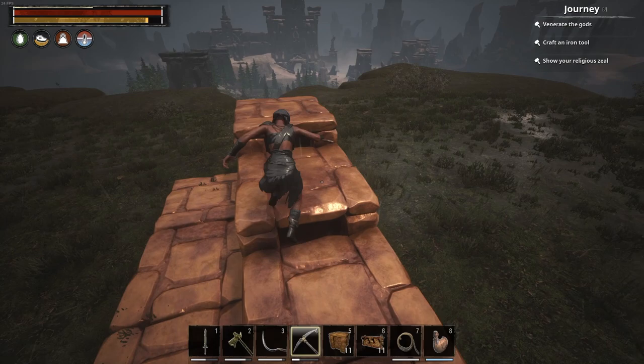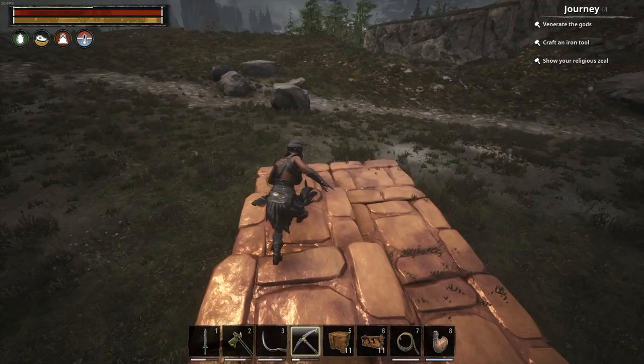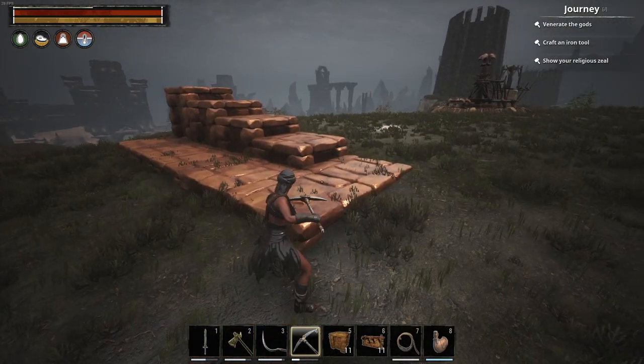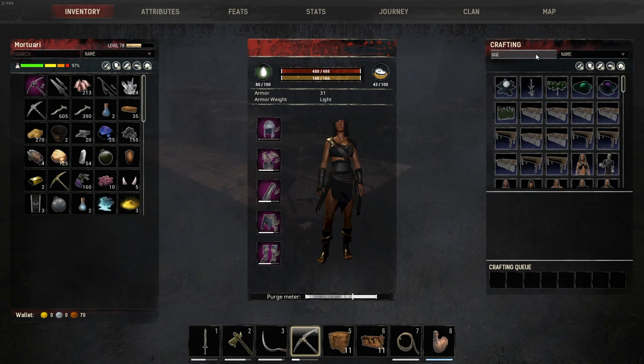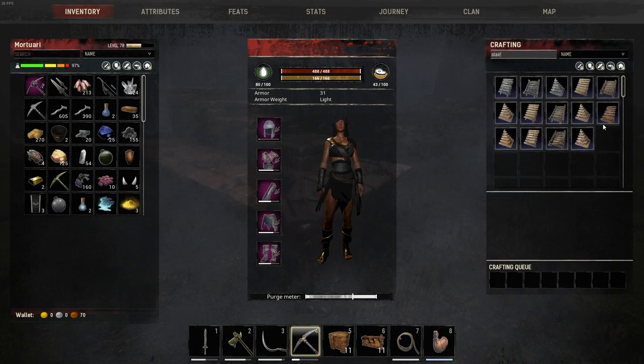The only issue is there's no easy way to walk up — you have to jump. You get stuck and have to jump multiple times to get up top, which is a little bit of a problem. I've been trying to place stairs somewhere to fix that, so let me show you if I have some stairs.